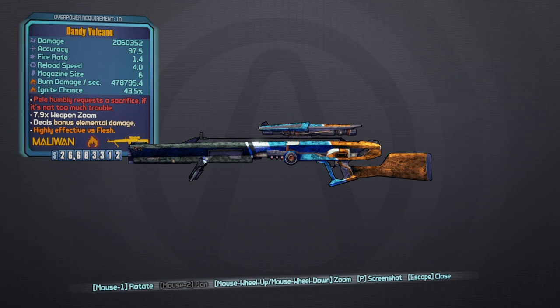We have the Dandy Volcano — your version might be a little different. We were lucky enough to get an Overpower Level 10, and you guys can see this beast is an absolute animal, especially with the fire damage, ignite chance, and burn damage.